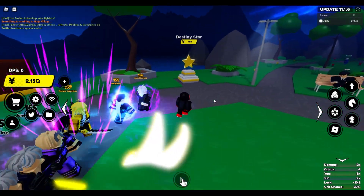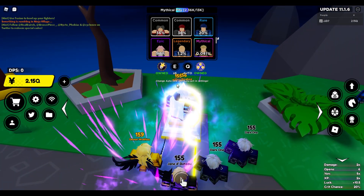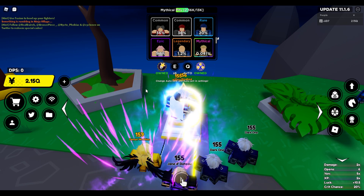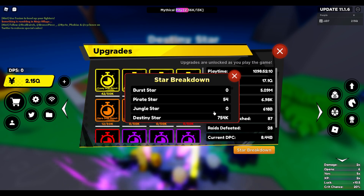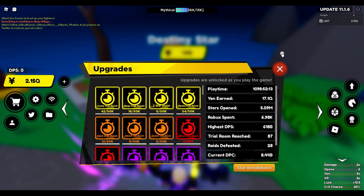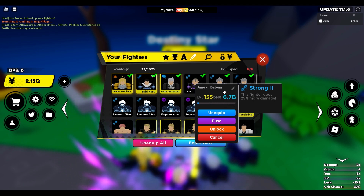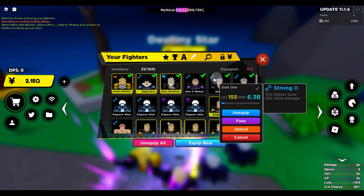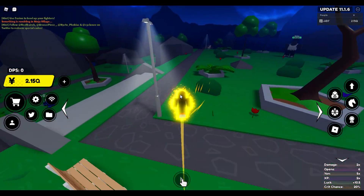Next we have the very last world, which is the Destiny Star — 15 billion per star. And this one is in the quadrillions, ladies and gentlemen: 3 quadrillion yen for this secret. I've only got one so far and I've opened 700,000 stars, so I've spent a lot and I'm pretty unlucky. It's around 3 quadrillion for one of these secrets. At level 155 it does 6.7 billion damage, which is 400 million more than the previous secret.